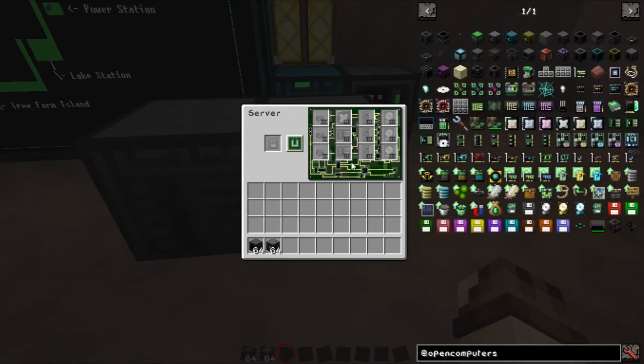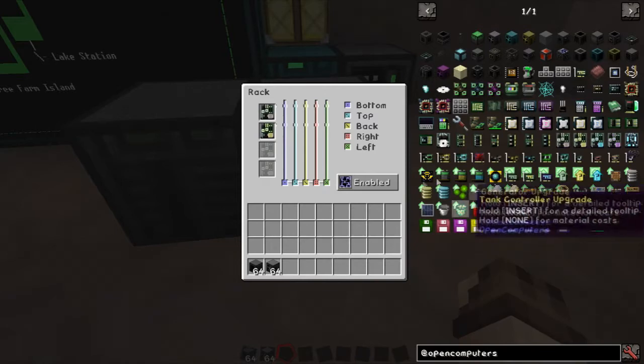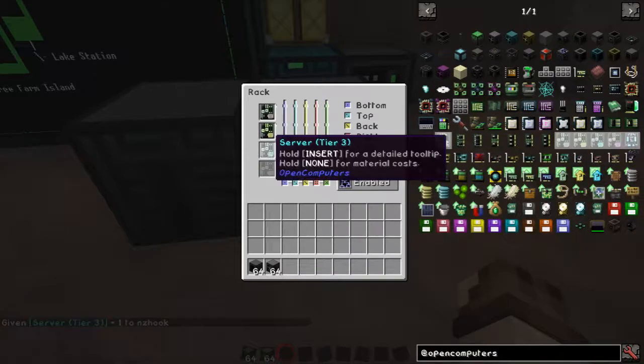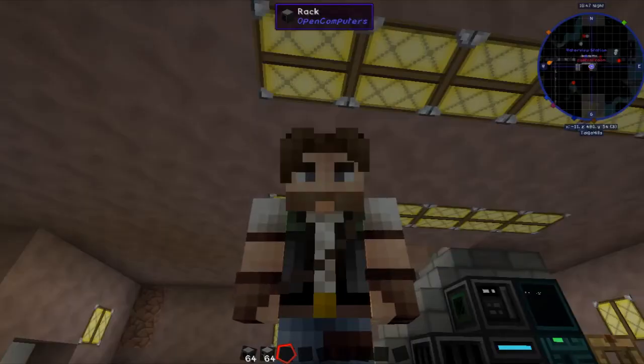The tier 2 server provides a lot more space. And of course at the top of the list we can put in our tier 3 — these things are the bees' knees. Look at all those slots; there are so many slots in here we'll never be able to fill them all up. Or is that a challenge?